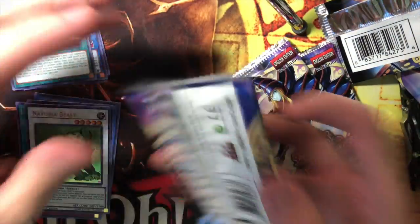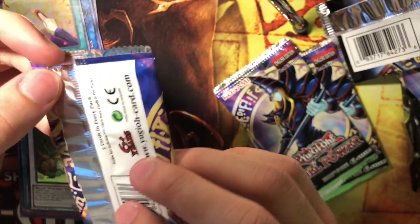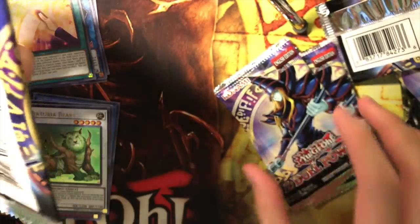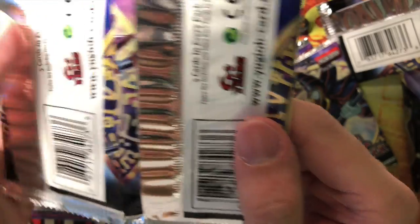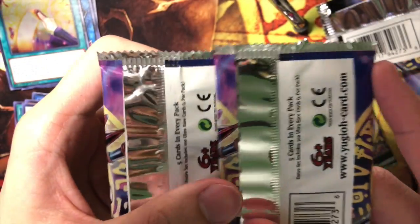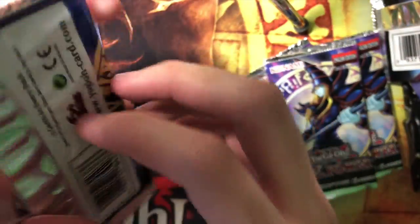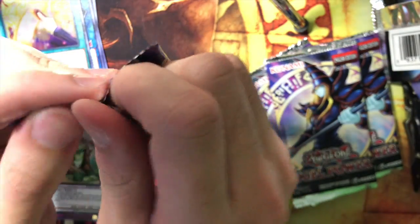Sorry for the clickbait title — I think I'm just going to name this video an error box. Look at this — the seal looks different. I didn't notice before but it looks really different. What in the world? I mean, I'm not really concerned since these packs were in a box and the box is sealed, but... Whoa. Error packs.